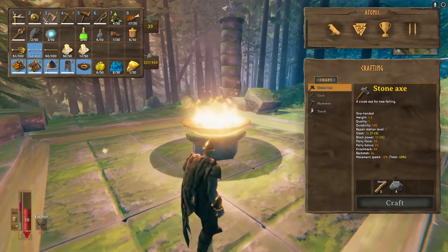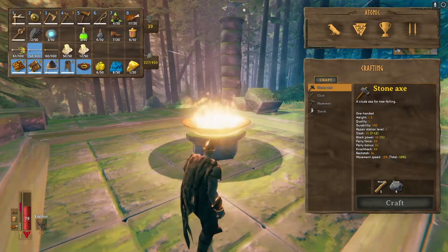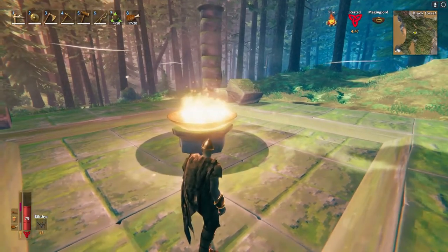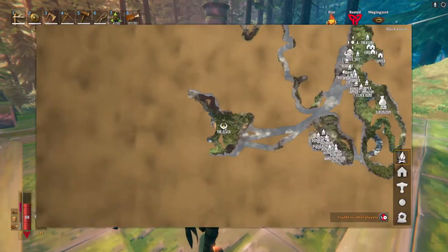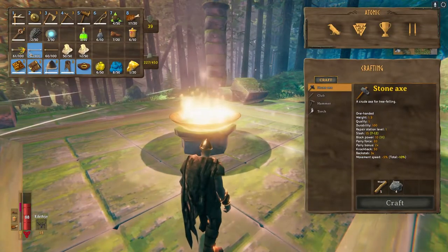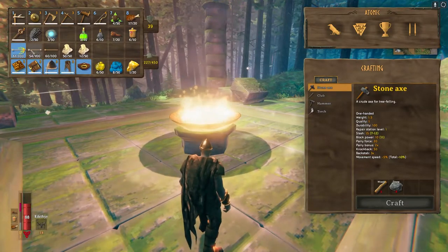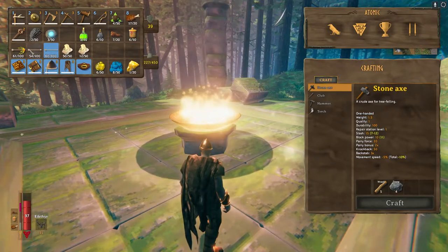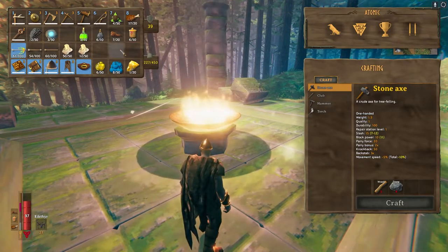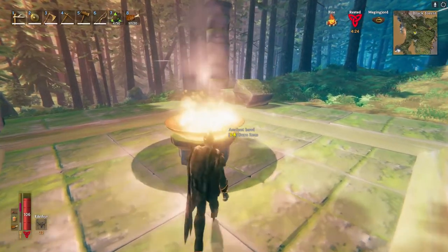I would also recommend having a shield and an axe, and at least 150 arrows for this fight, because this boss is kind of a pain. If you have the fire arrows unlocked, you can probably weaken him with regular arrows first and then switch to fire arrows. I would definitely use fire arrows on him because he is weak to fire.